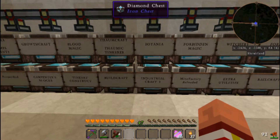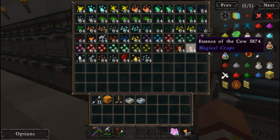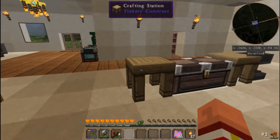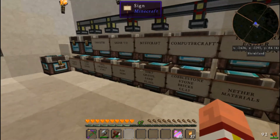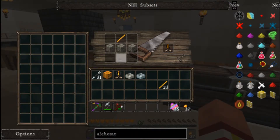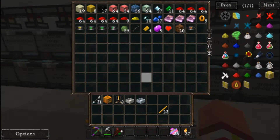It was in the Magical Crops chest - that's what I was looking for. There it is, blaze essence! All right, let's just make a whole bunch. We got 24, so let's just drop one in there for now. Grab some cobble - one, two, three. Two brewing stands. Let's drop these off in our rare items.